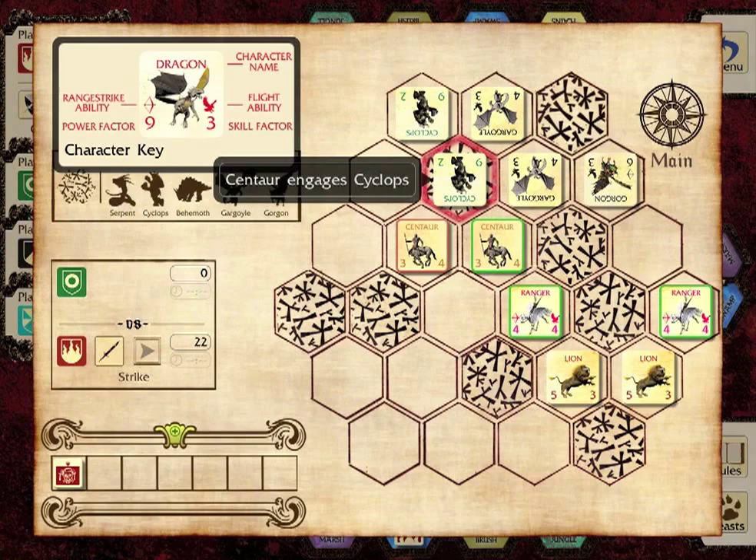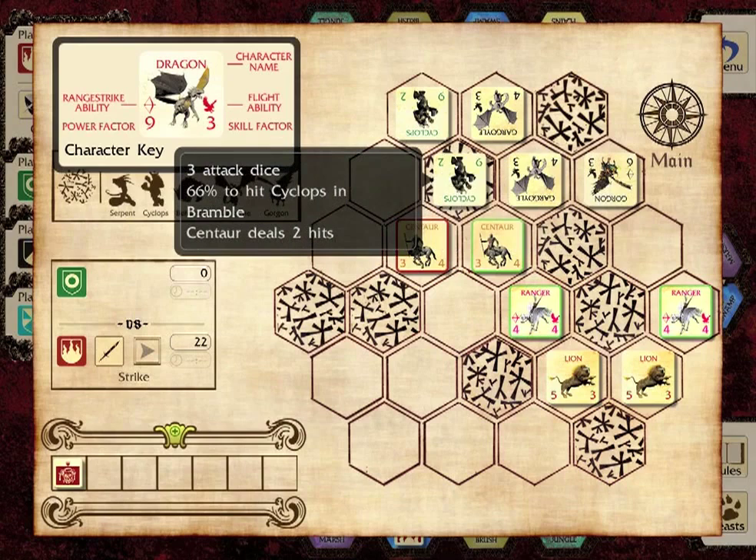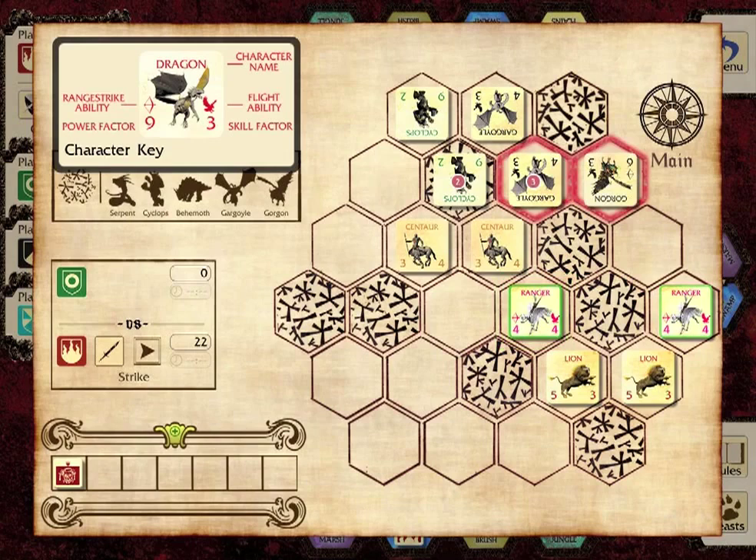If there is more than one option, the player may choose which opponent to strike, but each character only strikes once per round. Characters deal a number of blows equal to their power rating — the number in the lower left — each with a chance to hit related to their skill. Each character can take up to their power rating in damage. Some characters can range strike, attacking from a distance up to their skill rating but dealing damage at half the normal power rating. Characters can only range strike if not already engaged with a melee opponent.